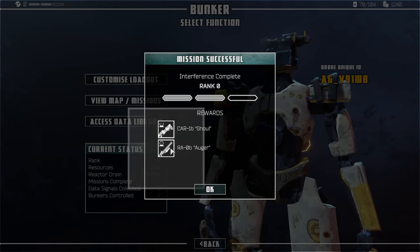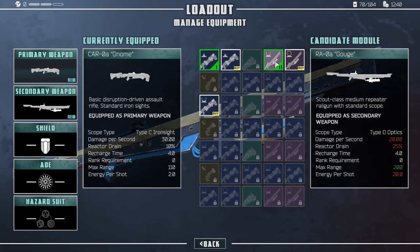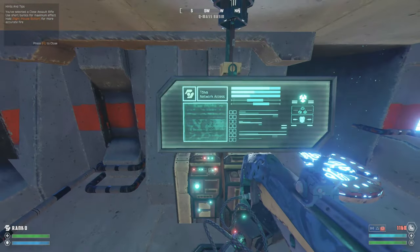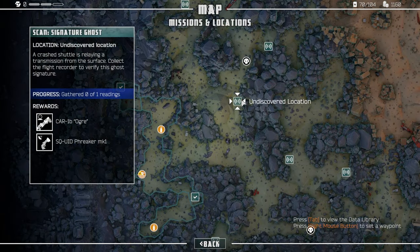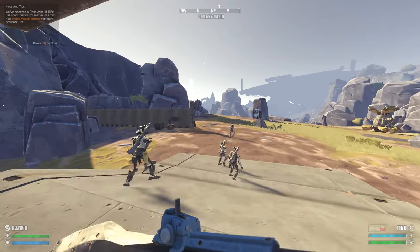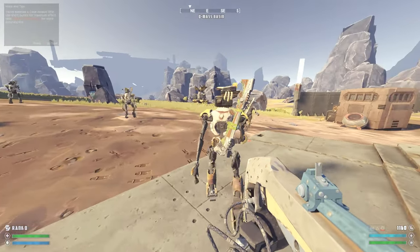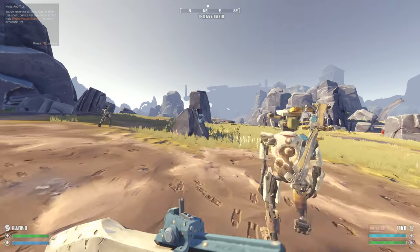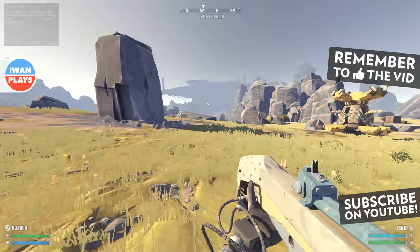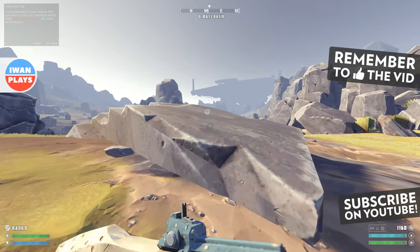Interference complete, rank 0. Ghoul and auger — heavy railgun fitted for sniping. Alright, I want a sniper. Now our target will be to go to this location I suppose. So thank you very much for watching. I look forward to fighting. This is a nice rifle. I look forward to more — this was a nice intro. And now the sun is shining, everything is great. Thank you for watching, and I hope to see you in the next video, because I'm gonna keep playing this — this is pretty cool. Ciao!